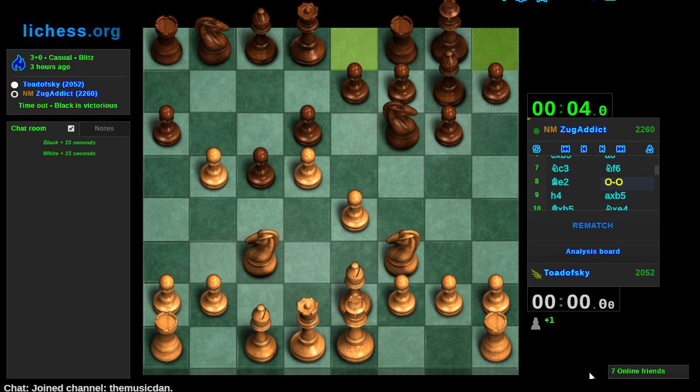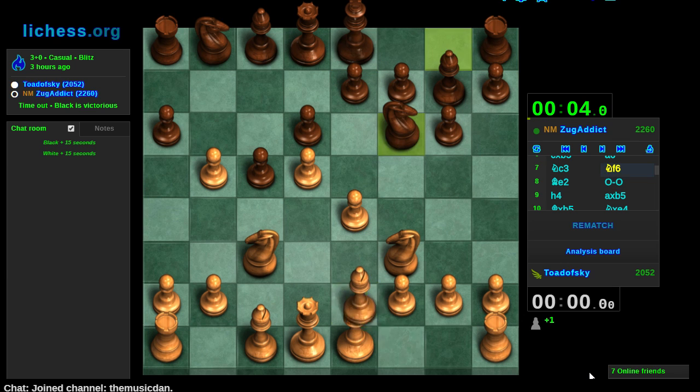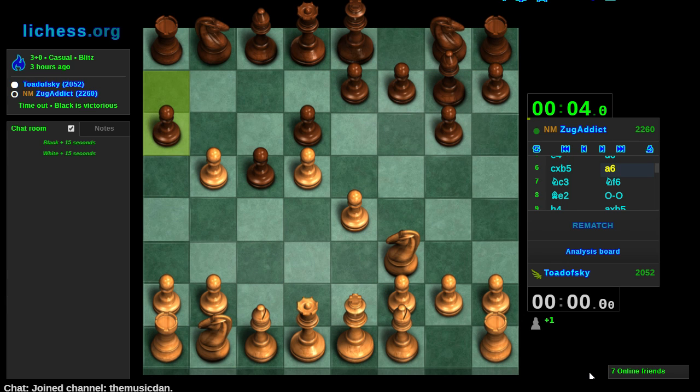We've transposed into a Benko where I've just not taken on a6, but instead played bishop e2. I don't know how to play that kind of Benko. How does a Benko normally go? The Benko is normally a queen pawn opening. I wonder, could I have done a Benko transposition right here, just taking on a6? I think so. Although my knight is not on c3 yet, which feels incredibly weird having my pawn on d5 but my knight not on c3.